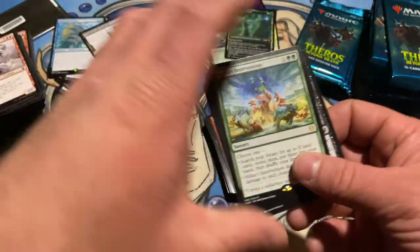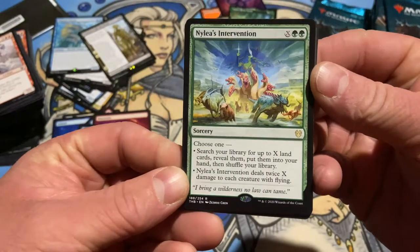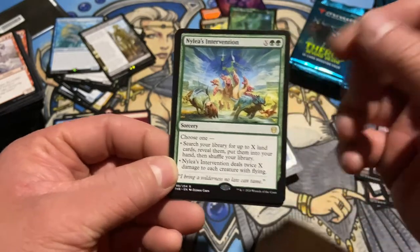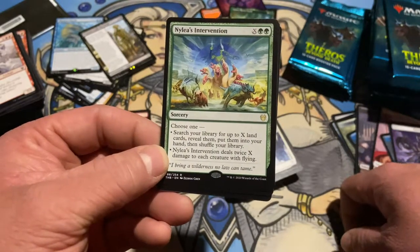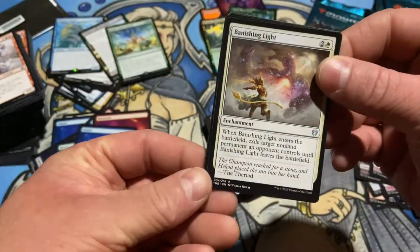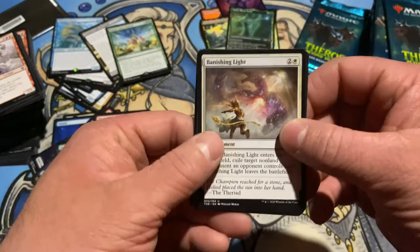Some nice islands. Nylea's Intervention — another intervention. Choose one: search your library for X land cards and put them into your hand, shuffle your library — I like this one, it gets any land, doesn't have to be a forest. Or you can just wipe the board of flying creatures. Way more powerful. That's a rare? No, that's an uncommon. Banishing Light — when it enters the battlefield, exile target non-land permanent an opponent controls until this leaves. Always good.